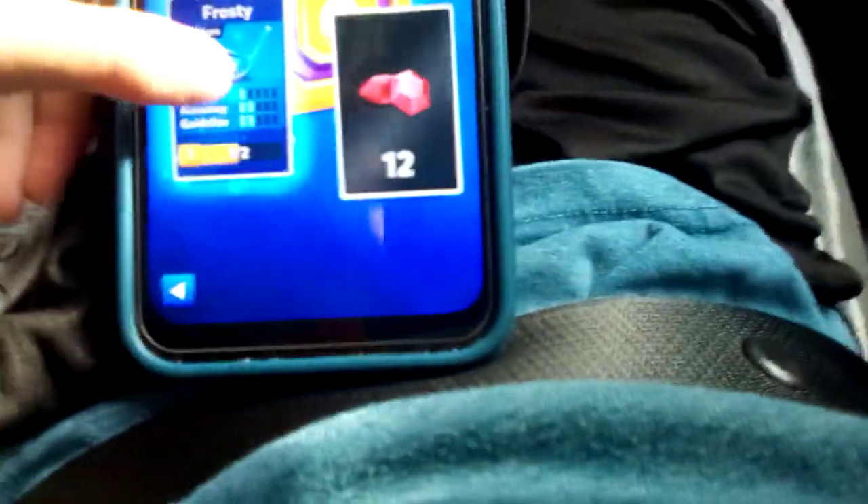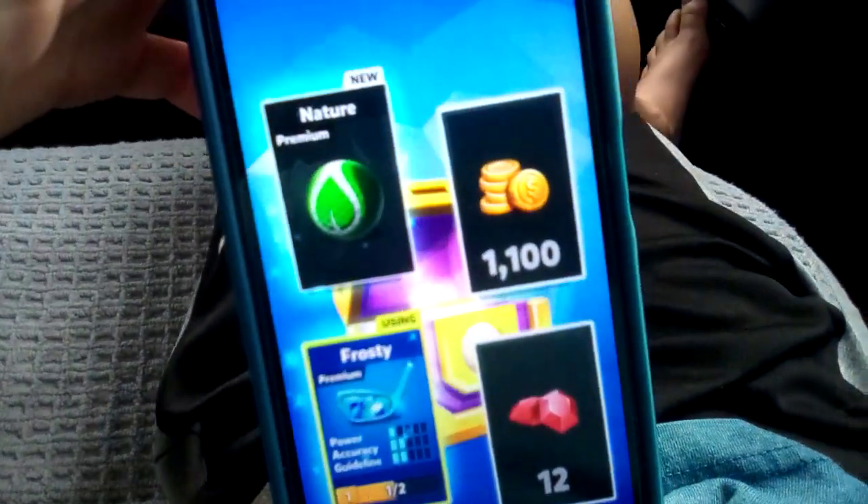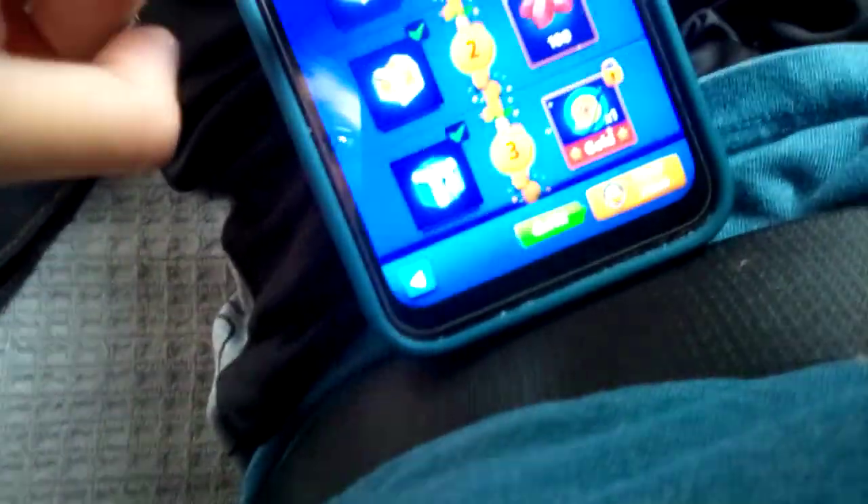Frosty — we are definitely using as the ice nature. I don't really want nature, but that was actually a very good chest. We got two premiums. And we can even get — what is that — Easter inclusive. Now we just got to play, get that bird, and we're going to play.